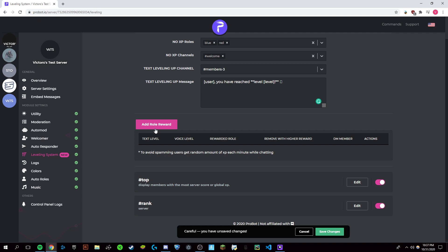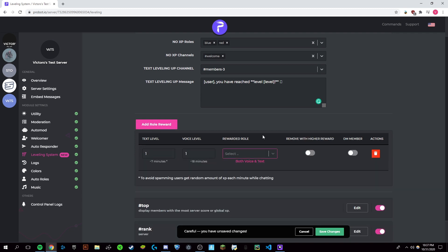The next thing you're going to want to do is click on Add Role Reward. This is just going to give you a reward for talking or typing a lot in the server and being an active member. So we can adjust this — let's say all the way at that, which is about 2 hours and 54 minutes. You can set this really high or really low depending on how you want to manage your server.